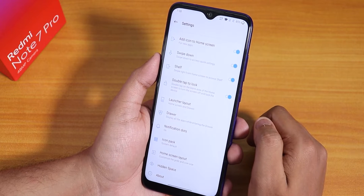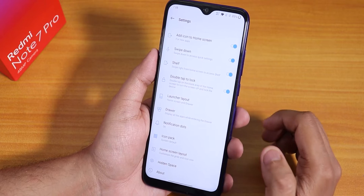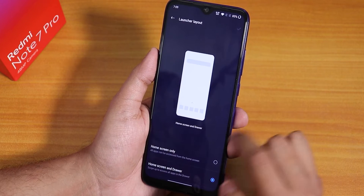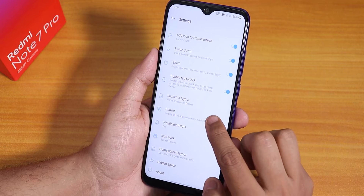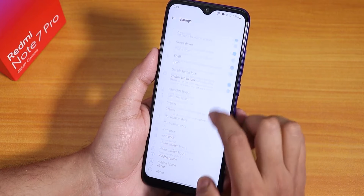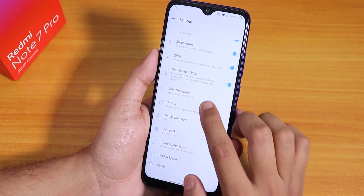Swipe down to get the quick settings panel, the Shelf is there, and double tap to lock is there so you can double tap anywhere on the home screen to lock your device. Launcher layout can be changed, drawer style works fine, and notification dots are available. You can also change icon packs.